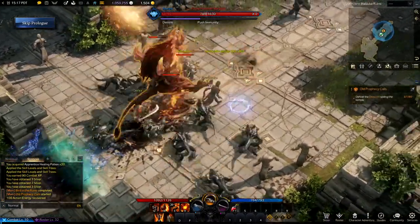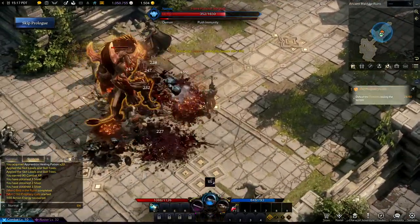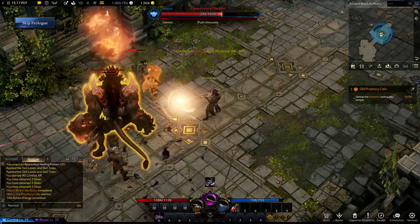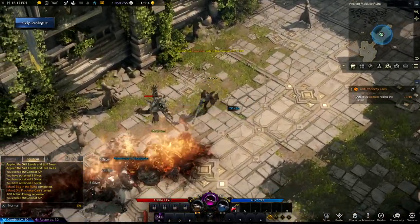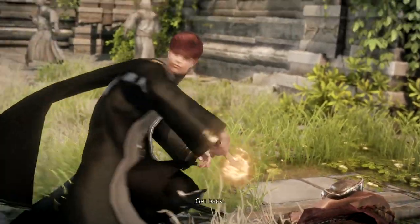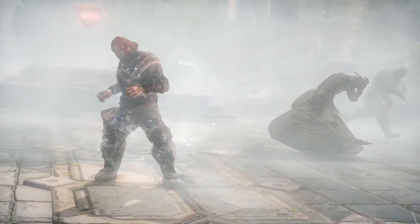If you'd rather just jump right in, then you can hit the skip prologue button in the top left corner of the screen, lose the goggles, and start making your way to the game's first little action sequences. Whether or not you choose to actually do this, your character will be level 10 when you begin the actual game, so don't worry about losing any XP if you decide to skip it.